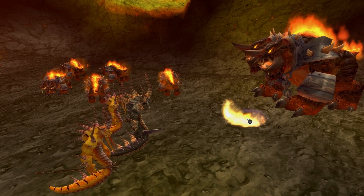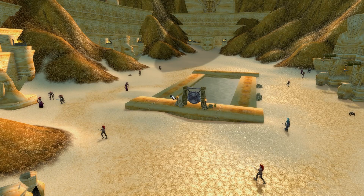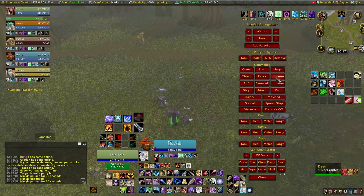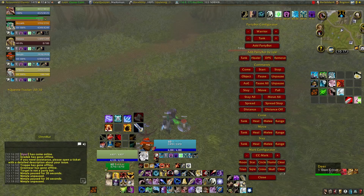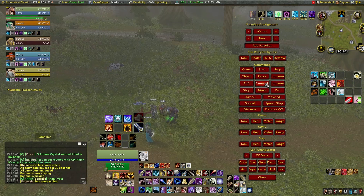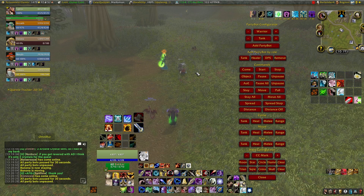Object is used to interact with objects such as dousing the runes in Molten Core, the Gong in Zul'Farrak, and the Blackrock Altar in Upper Blackrock Spire. Pause will pause the targeted teammate for 30 seconds. Unpause will unpause the targeted teammate. AOE will command all bots to use their AOE spells. Pause All will pause all party members for 30 seconds.